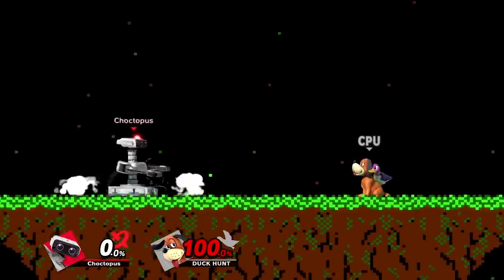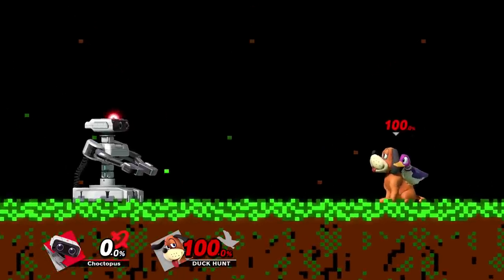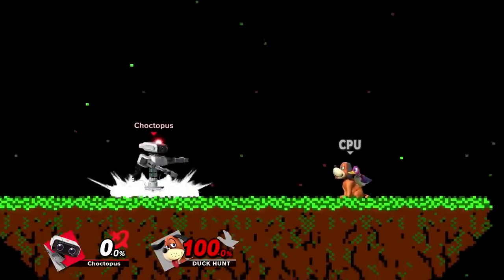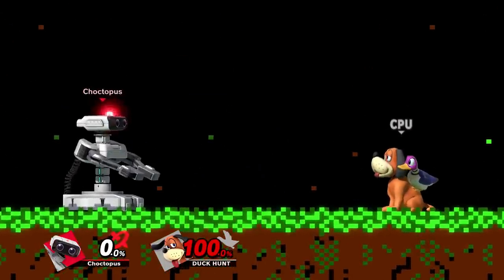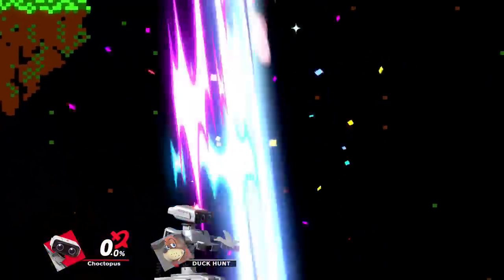Last up we have ROB's down air, which is a pretty nasty spike. There's a bit of a delay before the boosters go off, so you'll need to practice the timing. The attack has a sour spot that will knock horizontally if your opponent isn't directly under you. Overall it's a relatively safe spike because ROB can just dash off stage and spike someone recovering low.